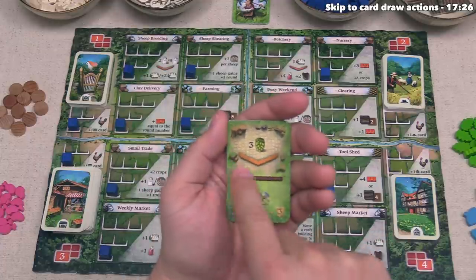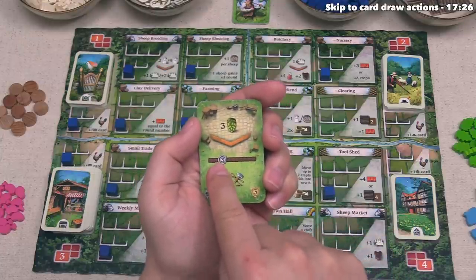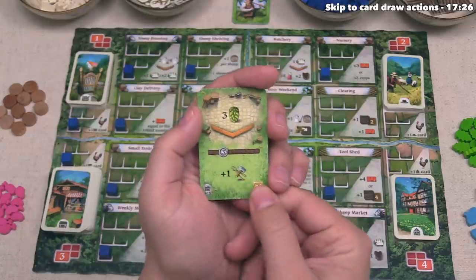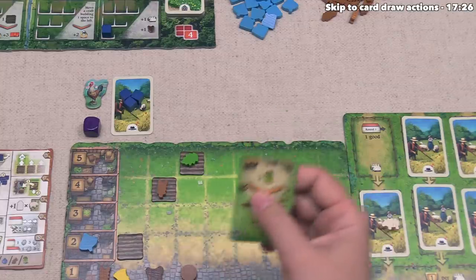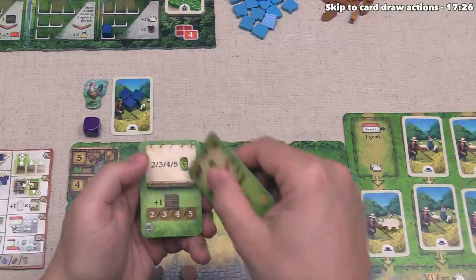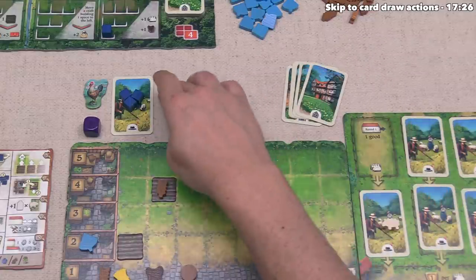Every time you play Hallertau, you always use this same deck of bonus cards. We can draw this one and put it into our hand. It shows this orange arrow, which means in order to play this we have to spend three hops. Then during each of the income phases for the rest of the game, we will gain one tool into our area. This card would also be worth three points at the end of the game. We are already planning on harvesting hops, which will give us five, and then we can spend those hops to play the other card. At this point we are done with our turn.